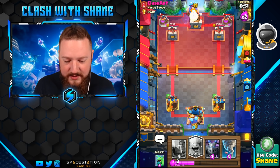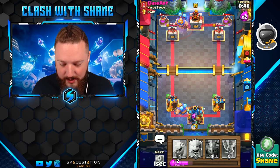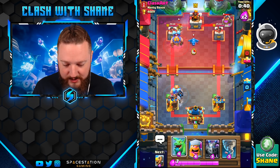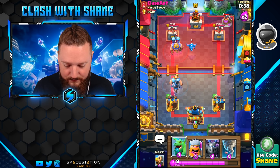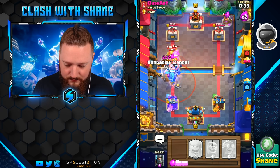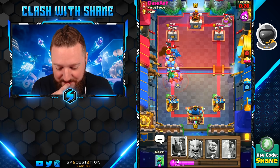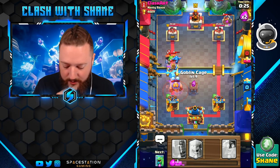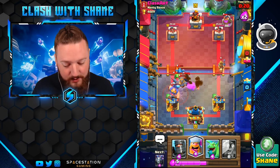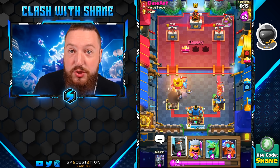He goes same lane — I expected a Giant there. He's pairing the E-Giant up with the E-Dragon for some extra stun — a good idea. The E-Giant and E-Dragon together are going to be a great combo. Good game, well played. The Electro Giant is insanely strong — it's 8 elixir but the value you get is almost guaranteed most of the time.